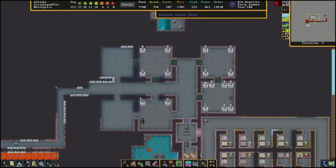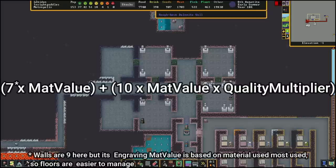However, just adding statues like this is an incredibly inefficient way. The best way by far is by constructing tiles out of an expensive material and then engraving those tiles. On screen right now I've got a calculation that tells you how valuable an engraved floor tile is based off the material it's made out of.